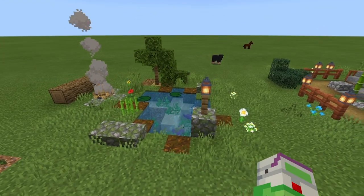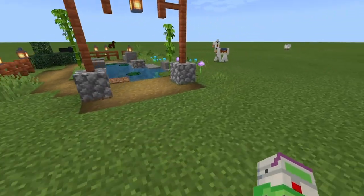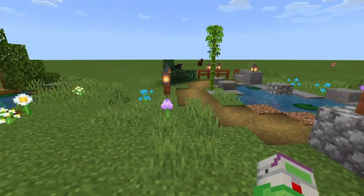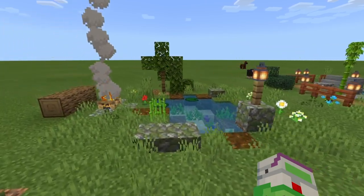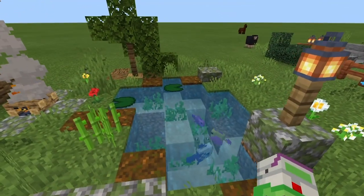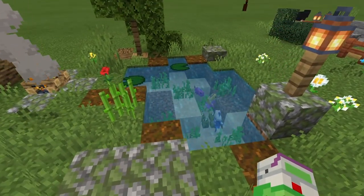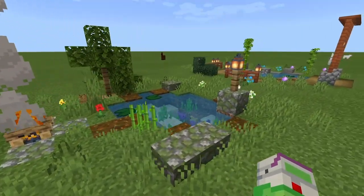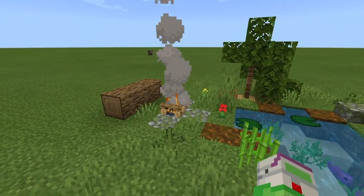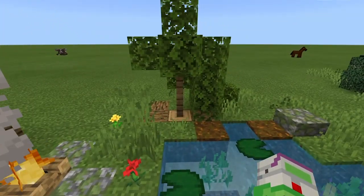So this first one is going to be like an oak forest pond, and this other one will be more like a koi pond or a Japanese-style pond. Either way, this first one is actually very simple to do - you could build this in an actual survival world, minus the fish and a few random things.